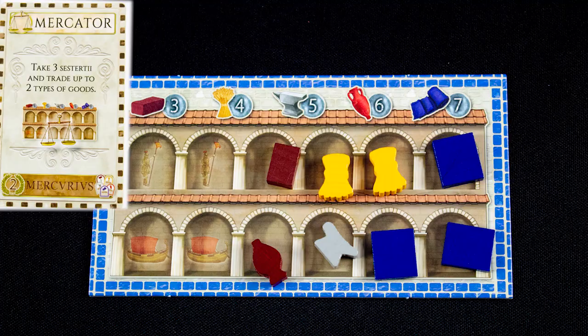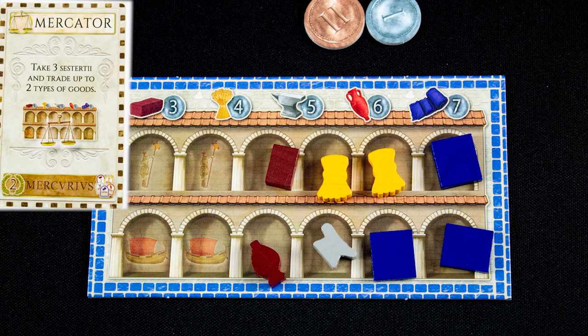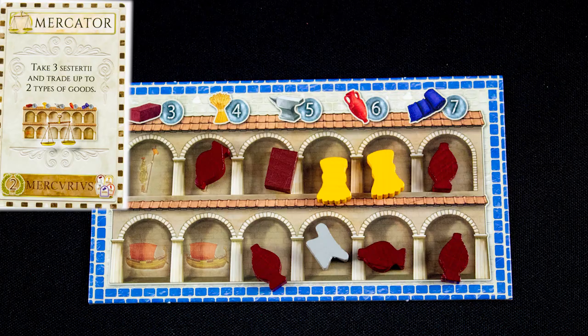The Colonist card allows you to spend one food and tools to place new colonists in your cities. The Mercator lets you collect money and then buy and sell up to two types of goods. Goods values are shown on the storehouse — we sell three cloth for 21 coins to buy four wine for 24 coins.